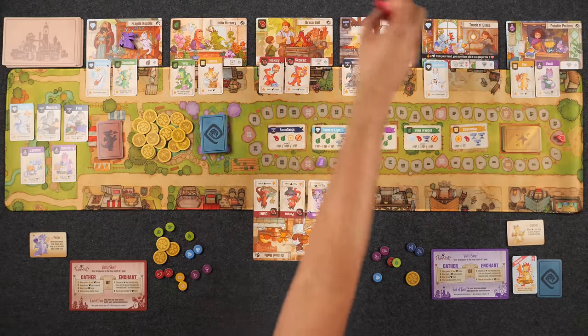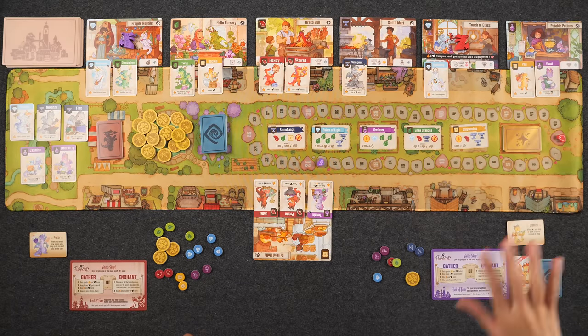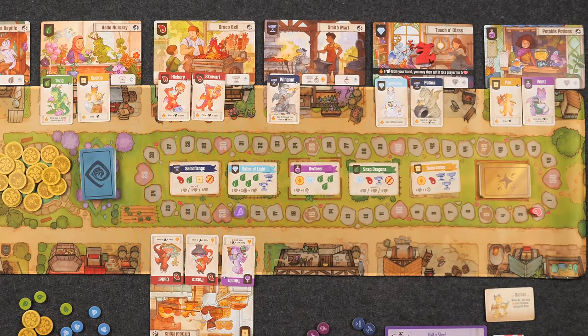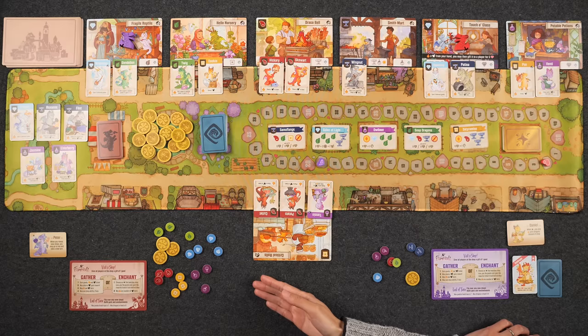Naveen moves to Touch of Glass and gathers two diamonds, plus an anvil from the enchantment. He places Patina, an anvil dragon, in the anvil slot, earning two reputation points. He fires up Opal Wing's ability, gaining one each of meat, bread, and potion. He considers the shop ability but doesn't have a dragon card in hand to gift, so he ends his turn there.